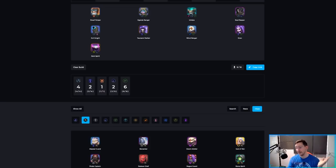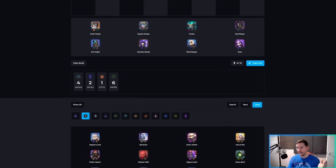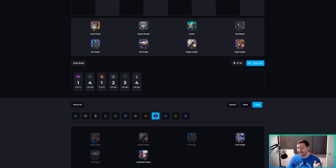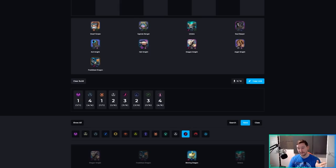Another way is to scrap the Agali Knight and bring in something like Pirate Captain for CC, or if you're lucky at the start, a God of War. You can also go with Hell Knight, Agali Knight, and Dragon Knight, then go all the way to Dragons and add Frostblaze Dragon for the three Dragon bonus and Warlock bonus. Personally I like this Knight, Dragon, Hunter, Aggersus version the best.